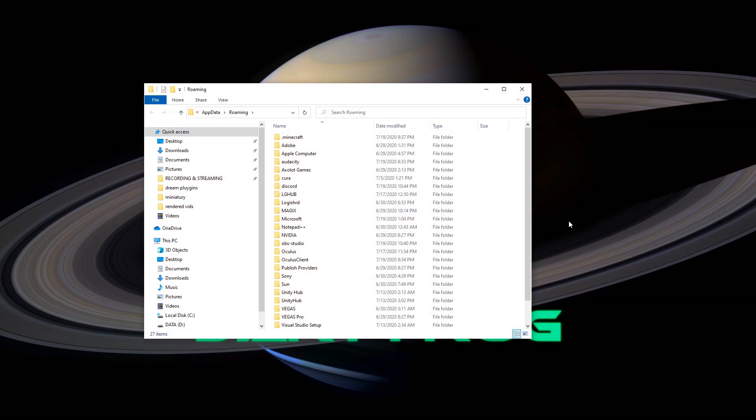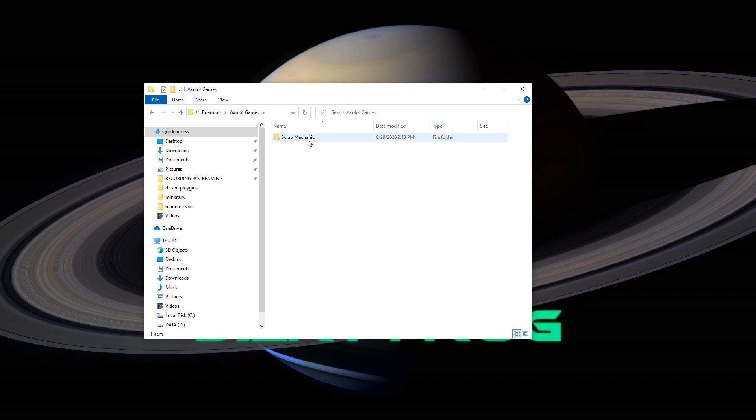It will open this folder. What you have to do is find Axelot Games, open the folder, navigate to Scrap Mechanic, then User. You should have only one user in here. However, if you have more, just sort by date modified and select the most recent one.